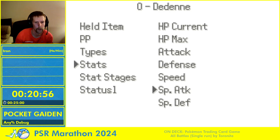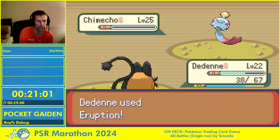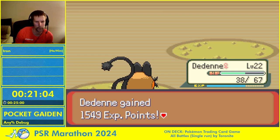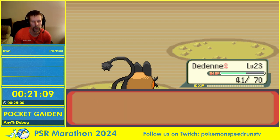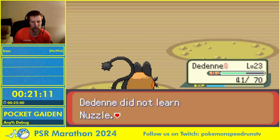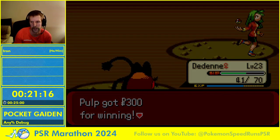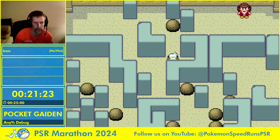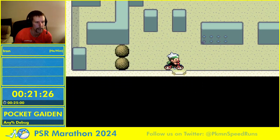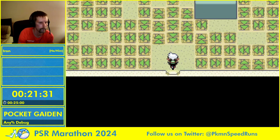I know why I can't just do the stat stage increases here — it's because the Swoobat has the ability Unaware, which ignores stat stage boosts entirely. So you have to give yourself the actual max stat value instead. Let me just see what I'm doing and get off the bike.